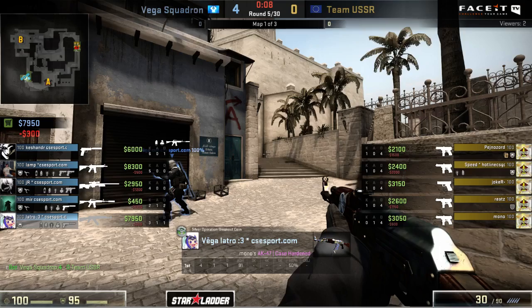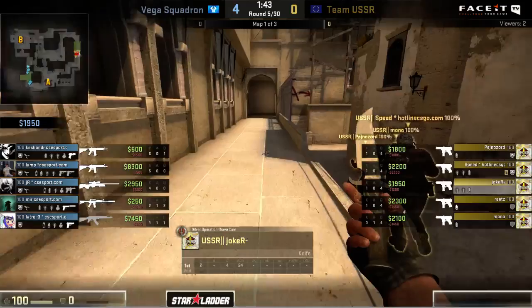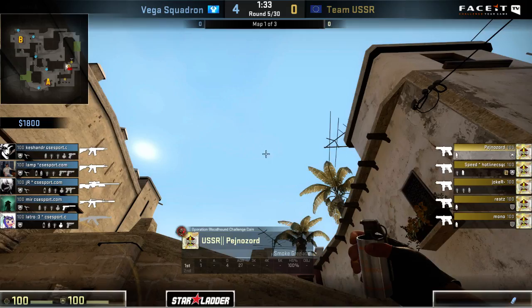That could have been a second AWP if they wanted it, but they actually don't go for the pickup for some reason. Remembering back, I think Joker ended up dropping that AWP earlier in the round - they traded it out for a rifle just because the round was not going to look so good with them already losing some players. If they give the CTs a free double AWP setup, it's not going to pan out. So four to nothing so far for Vega Squadron, very convincingly. For Team USSR, this is going to be a lot of work that needs to be done to swing things back.